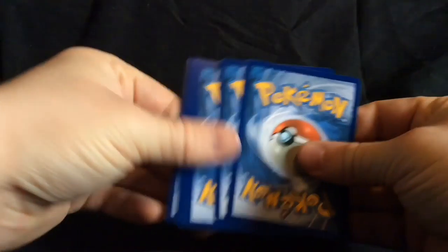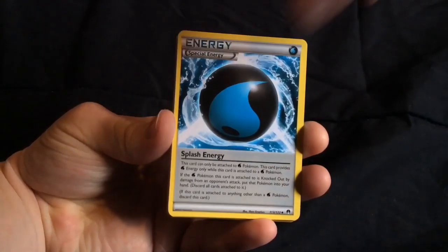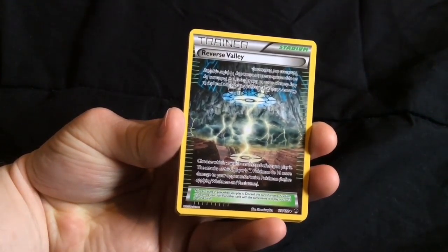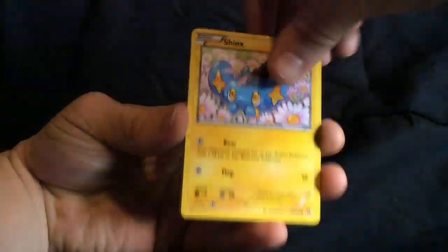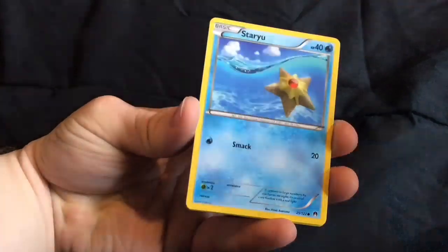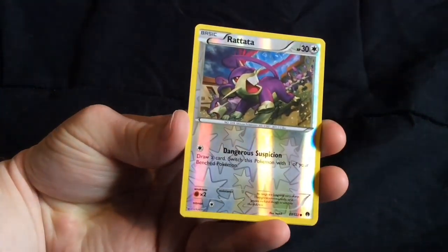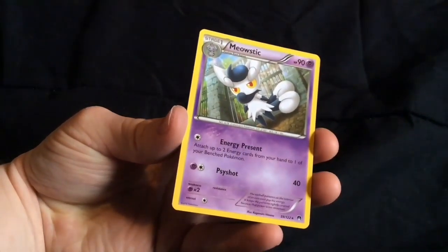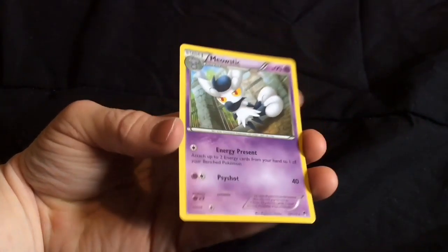Breakpoint. Code. One, two, three to the front. We have a special water energy. Electrifire. Reverse Valley trainer card — I have not seen this one, but I think that's pretty cool looking. Shinx. Nomo. Krikatot. Blitzel. Staryu. Rattata as the reverse. And on the end, Meowstic — non-holographic rare card.